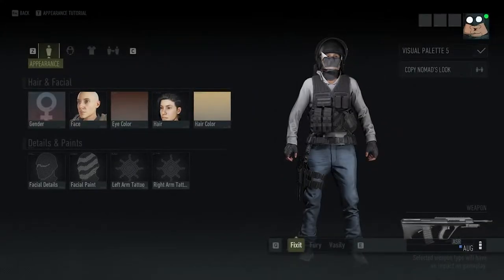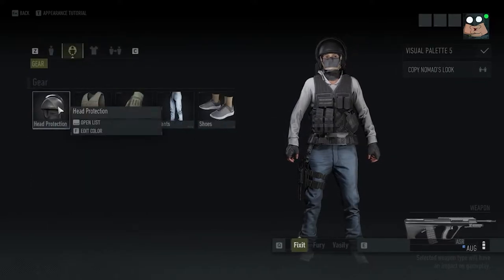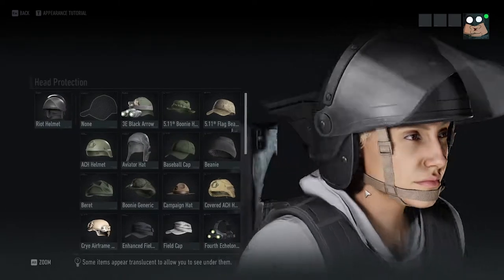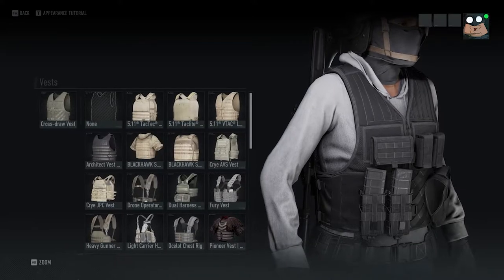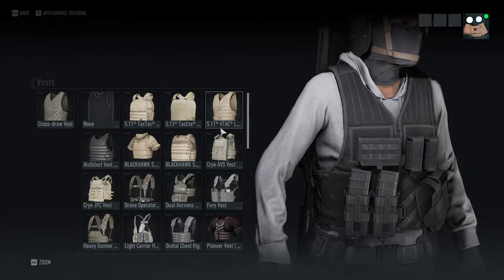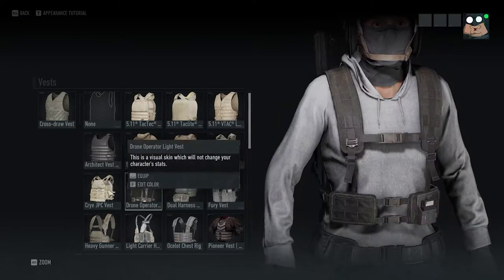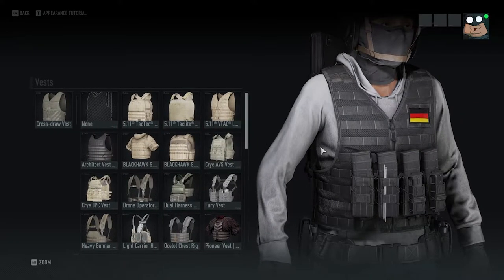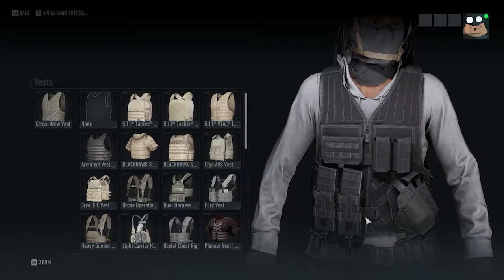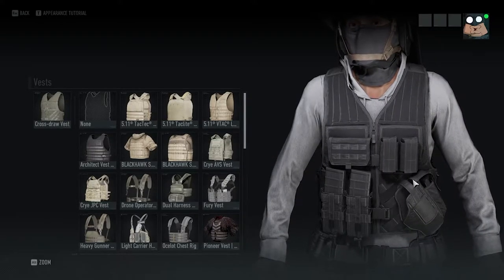Here's IQ. In Rainbow Six Siege the operators' faces aren't shown, so we won't really get into that. First off is the helmet — I went with the riot helmet for IQ. Next, I went with the cross draw vest, which in my opinion looks pretty good comparatively to other vests, because other vests don't have as many pouches for gear other than just magazines for pistol and rifle. I think the cross draw looks pretty good for most of the Rainbow Six Siege operators.